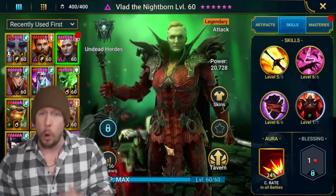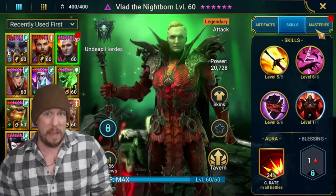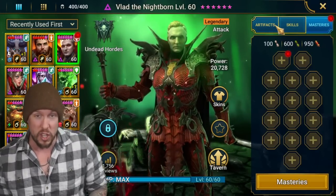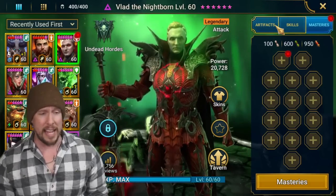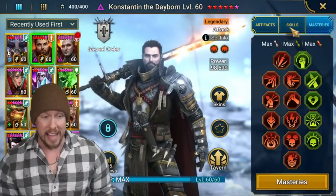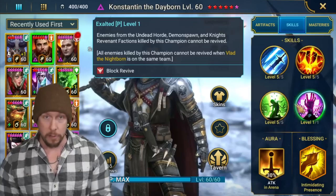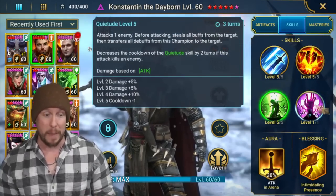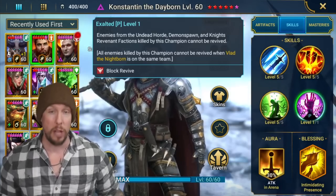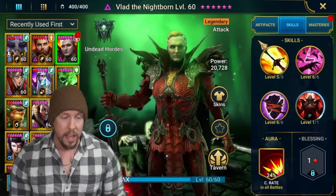This is definitely way more deserving of being a void legendary than what he used to be. He was below average before, even though he had some usage. Now in my opinion he's maybe slightly above average — time will tell what niches we can find. Even the Vlad and Constantine combo — I could see that becoming meta on some teams. Constantine has two very hard-hitting abilities and a deny revival passive when Vlad's on the same team, which is a very powerful combination.